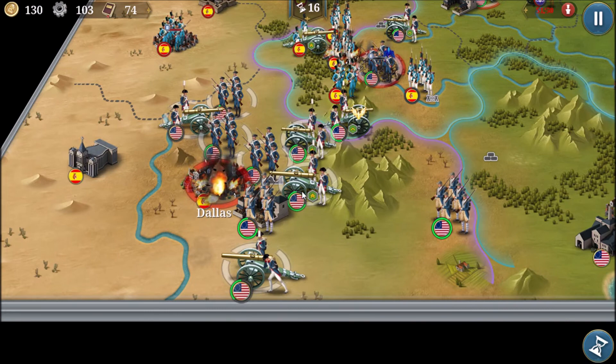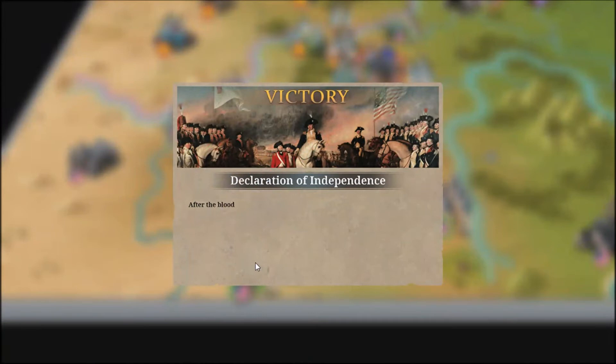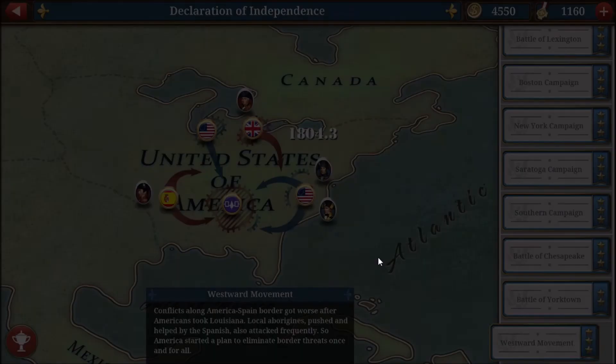They did not spawn any more troops, so we take the city just in time — three stars! We get a new infantry general, General Gates. That's amazing — lots of credits, lots of resources — and we've finished the Declaration of Independence campaign! The game says after the bloody battles, the British colonial power was completely expelled from North America and the United States finally gained its independence.